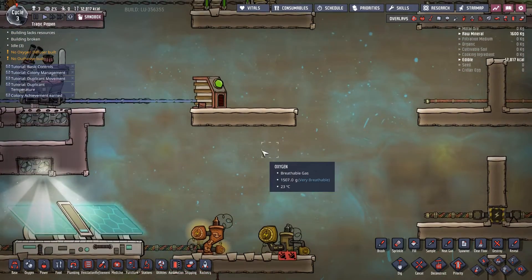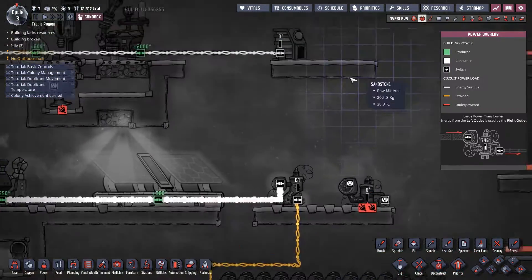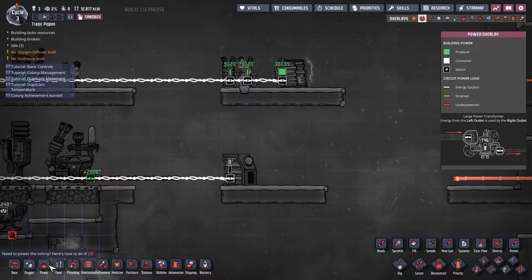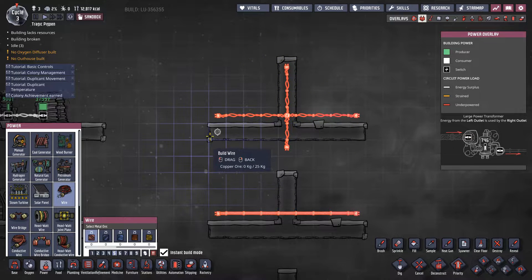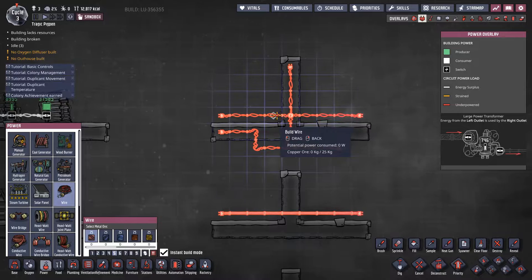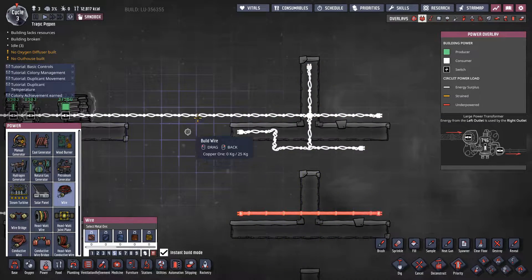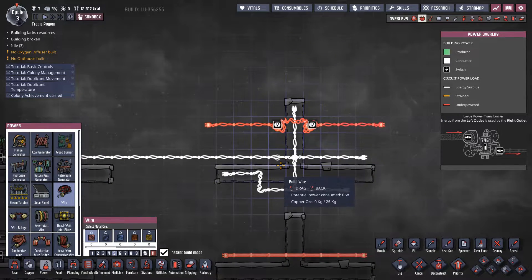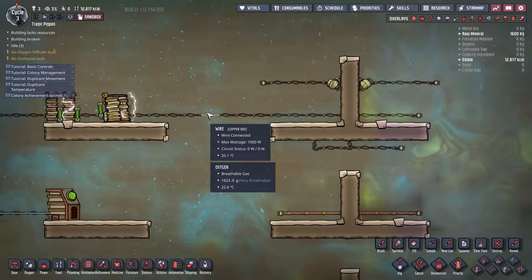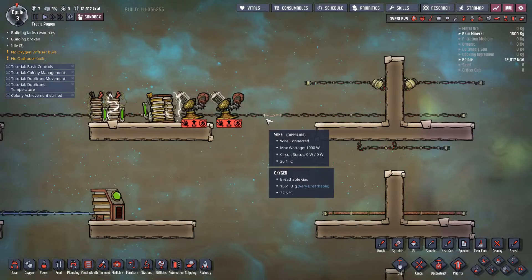Now let's talk about power wires. There are four different types of power wires. We have our standard wire that we start with, which has a maximum wattage of 1000 watts — a lovely wire that I can build through tiles anywhere I want. I can also build wire bridges to build one power network over another. The circuit status shows zero of zero watts — overloading the wire is actually really easy to do. A thousand watts is not a lot of power. If I hook up these two pumps you can see the circuit status, and the important number on the left cannot go over a thousand.